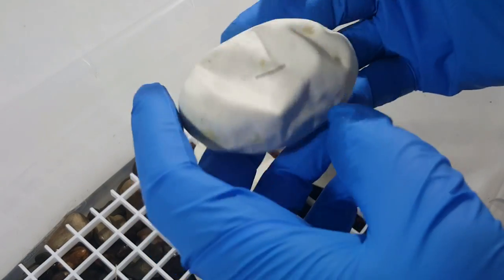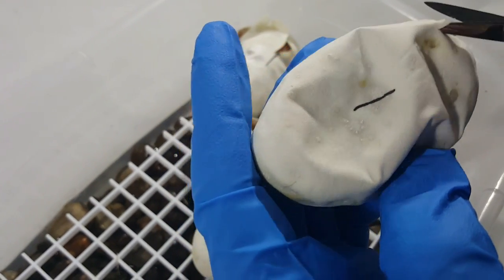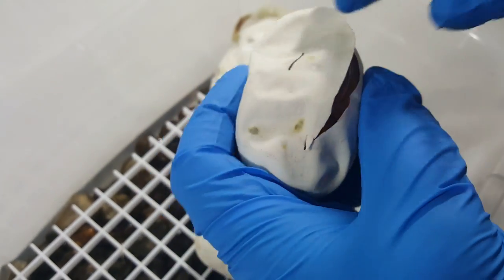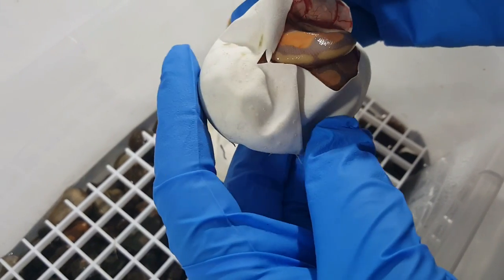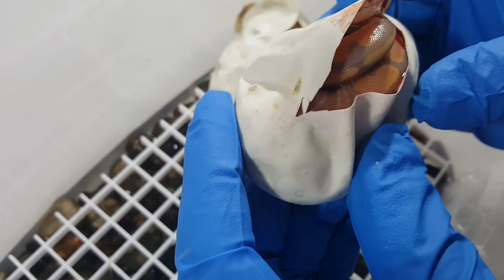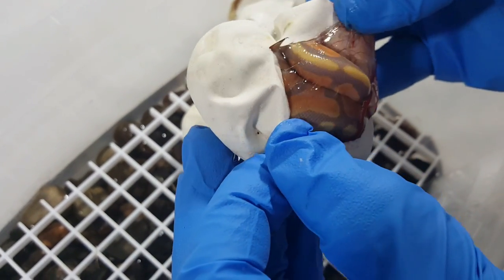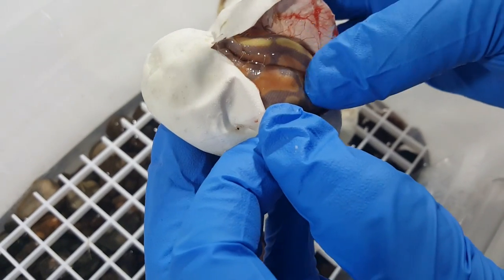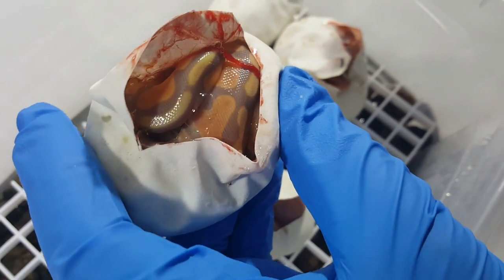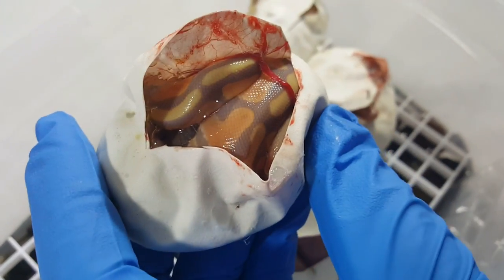Alright, last and final egg — the only one that did not pip. And this is why you don't get rid of your normal girls; they can still be very valuable breeders. Not one normal — that's outstanding. Looks like a banana; I don't think there's any cinnamon in it, but definitely at least a banana. Normal female to a male banana cinnamon, and not one normal. Five eggs, five bananas — cannot complain about those odds at all.